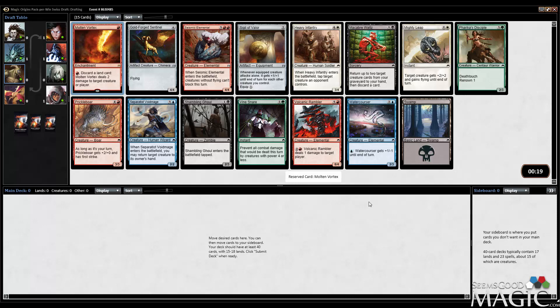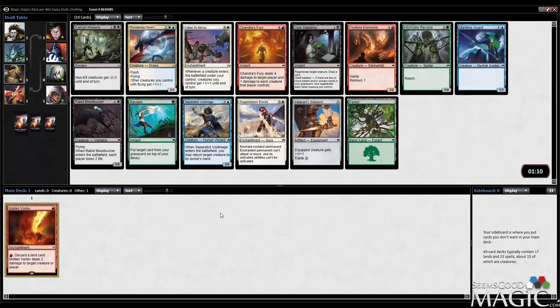A couple of good blue cards in here, something to keep in mind. I still think Seismic Elemental is absolutely the strongest card in this pack after Molten Vortex. So we'll see what happens, but Vortex has started us off, to be sure.